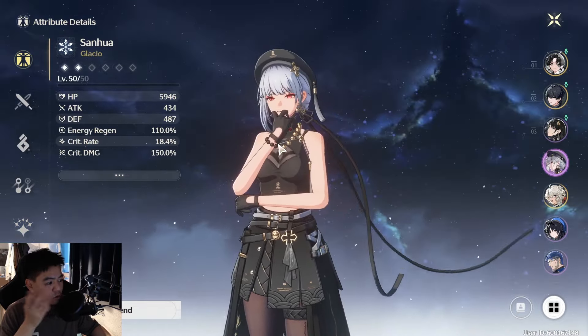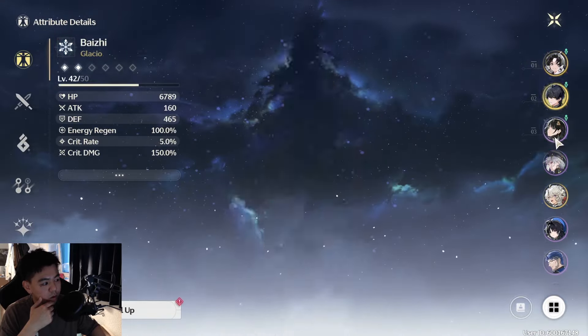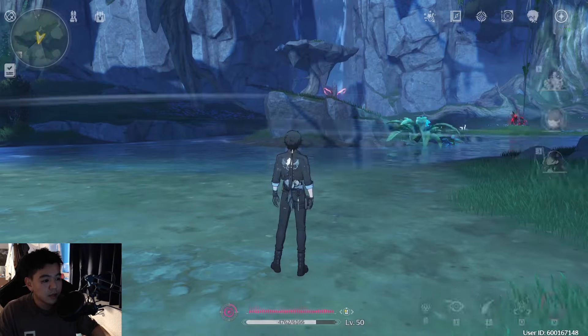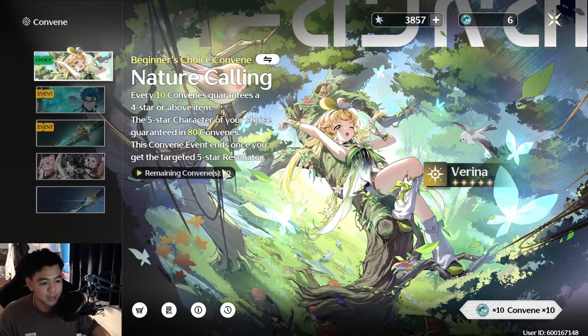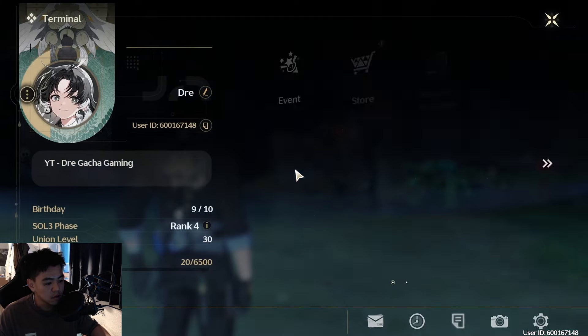I also enjoyed using Sanhua. You do need to build up nine characters for the endgame content, so I'm currently building up a few already, but focusing on my main team with Jianxin. For the second slot, I'm considering Calcharo from the current banner, but I might swap to Verina — and you can swap the beginner's choice banner at any time without losing your pity.